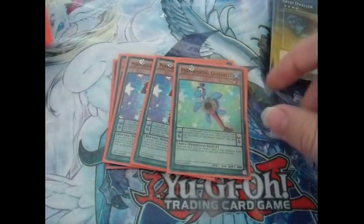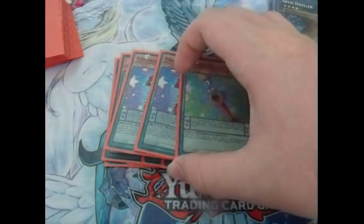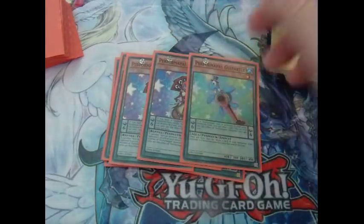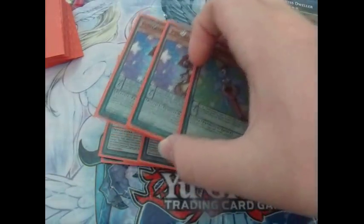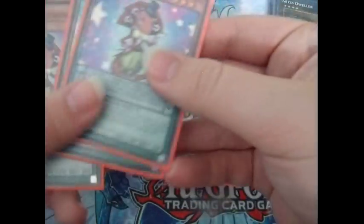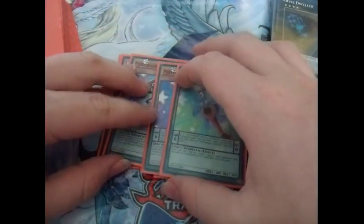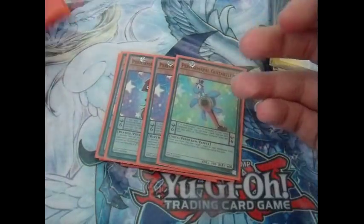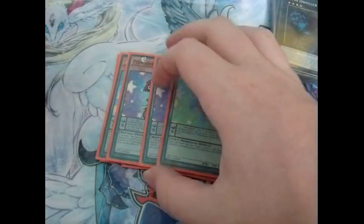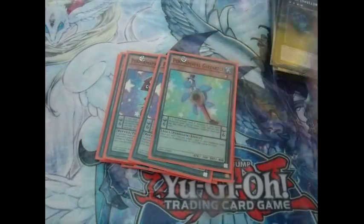Two Lizard Draw and one Geed Turtle — basically your Pot of Greed slash Upstart Goblin of the deck. What you're normally doing turn one is summoning your Sorcerer and then getting these two, or using Joker to get one of these two, to basically draw two cards, because Pot of Greed is great in this game. You never play more than one Geed Turtle though, because you never want to draw this card. This is like your Garnet off the deck — you never want to draw it.